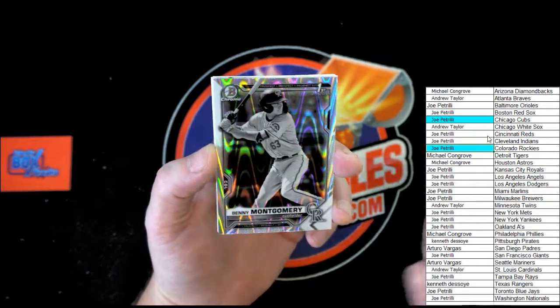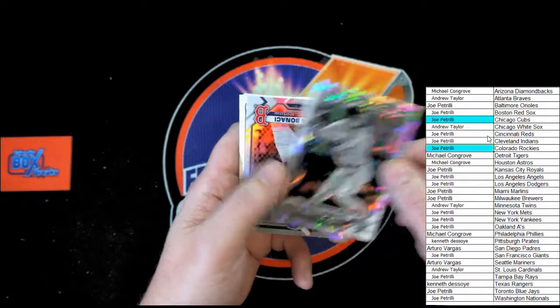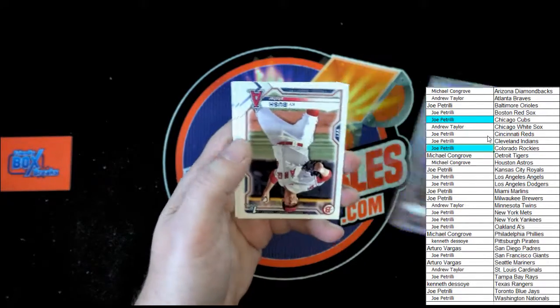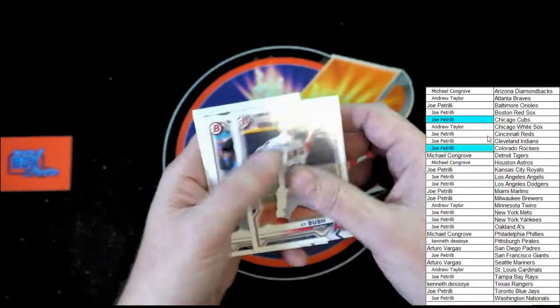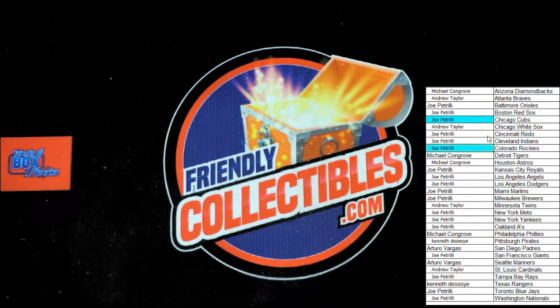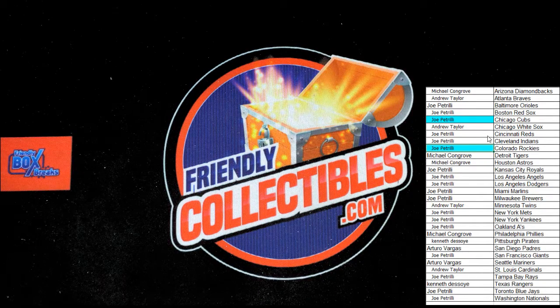Coming to you — that is a good one, very nice, congratulations. Banasi, Kai Bush, Ramos, Jensen, Silva, and Williams is the last card in that box. Thank you guys — another one's on the site, let's get it done!